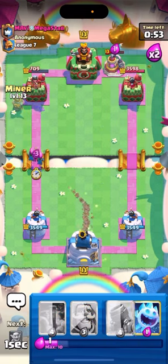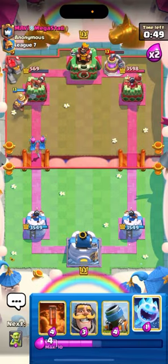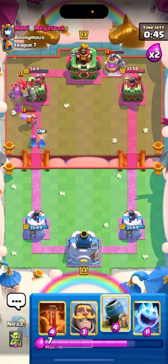I think he's gonna go for a Golem, so I'm going for a Miner. Archers should break the Golem — nice. His Tart's gonna go down unless he does anything about it, and the Lumberjack's gonna go down too. Archers are OP.